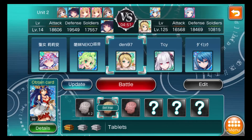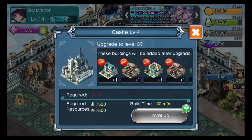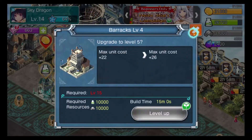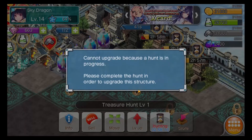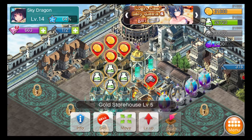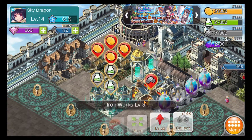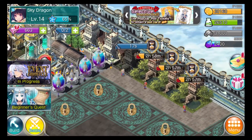We leveled up - the castle is done, showed fireworks. We need to be level 15 to level up the castle again. The barracks will be done in 51 seconds. If a hunt is in progress you can't upgrade those buildings. We're going to have to wait for level 16 to upgrade the gold storehouse - everything's pretty much upgraded in the base already.